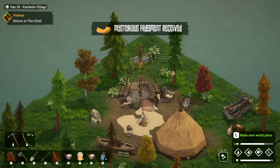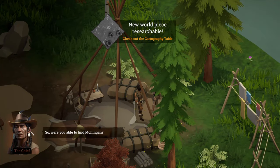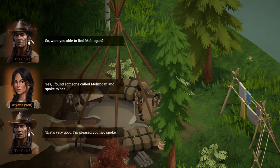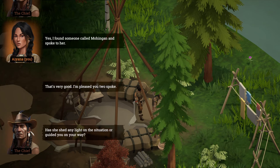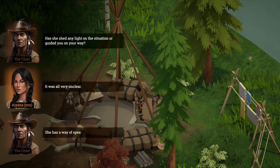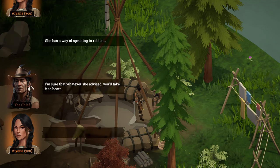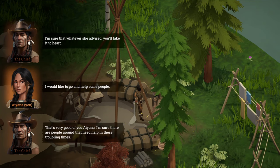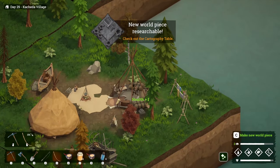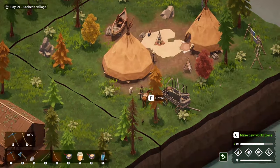Where am I — oh, I'm back at the chief again. Were you able to find Mohingen? Yes, I found someone called Mohingen and spoke to her. She has a way of speaking in riddles. I would like to go help some people. That's very good of you, Ayana — be safe. New world peace researchable. Okay, this horse just needs a carrot. Nay shakes his head as if he wants some carrots — what a ding dong.